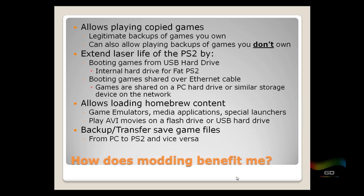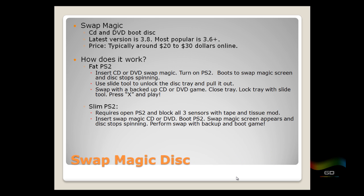Swap Magic disc is a popular mod I want to expand on. It's a CD and DVD boot disc you can purchase online — you cannot download it, and your PS2 won't read a burned copy because it's not a silver pressed retail disc. The latest version is 3.8, but the most popular is 3.6. It costs about $20 to $30 online. For the fat PS2, you insert Swap Magic, turn on the PS2, it boots to the Swap Magic screen, the disc stops spinning, then you use a slide tool to unlock the disc tray, swap in your backup game, close the tray, lock the mechanism, press X, and you're good to go.